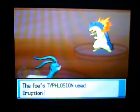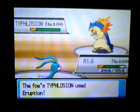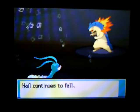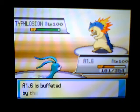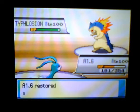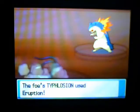So, I lead off with an Abomasnow and switch to Altaria. This is a standard match. Taking the eruption - because it's obvious - but seeing that damage, I max special defence, careful nature. So I thought I could take 2 or 3 hits, but this is obviously a Specs Typhlosion. It does just under half, but with hail slightly over.